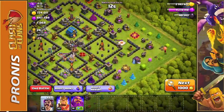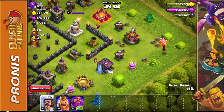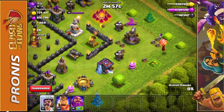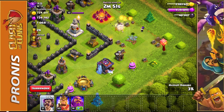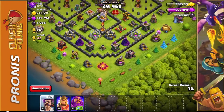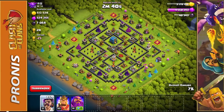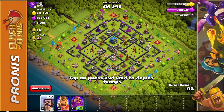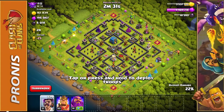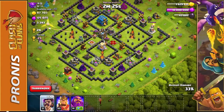We're going to start off by putting a wizard down along the outside — I want to show you just how quickly these guys shoot. You're going to see he just starts firing real quick, and the speed at which he moves is pretty insane compared to a regular wizard. We're going to pop a couple of wizards onto each building around the outside, mostly going for the collectors for the loot. I'm saving 14 party wizards in case we need to take out any extra buildings.